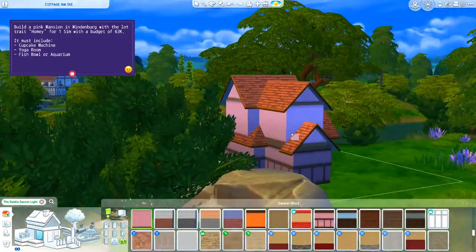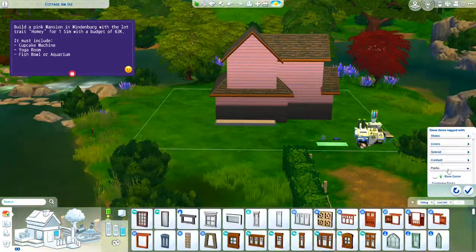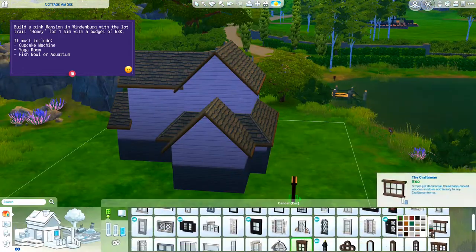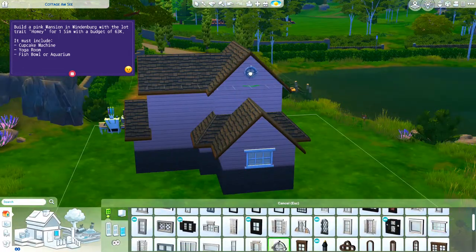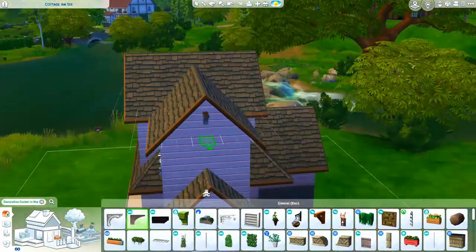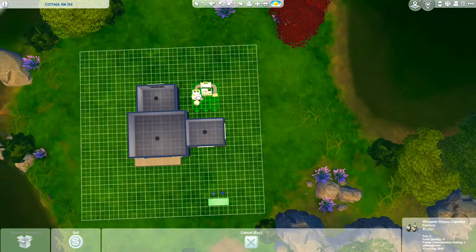It must also include a cupcake machine, a yoga room, and a fishbowl or aquarium. I've laid out these items on the front yard for now so I don't have to waste time scrolling through the catalog for them later on. Right now I am stylizing the outside of the house.